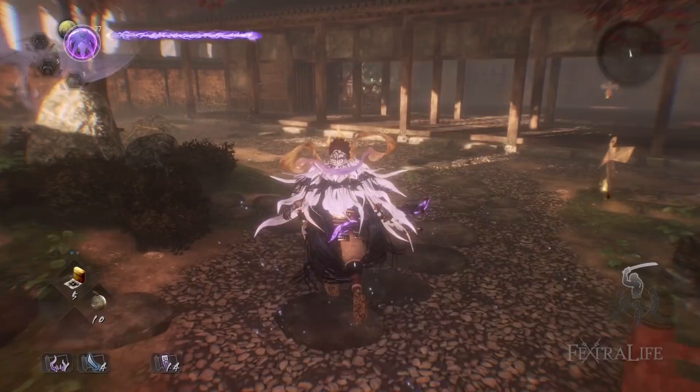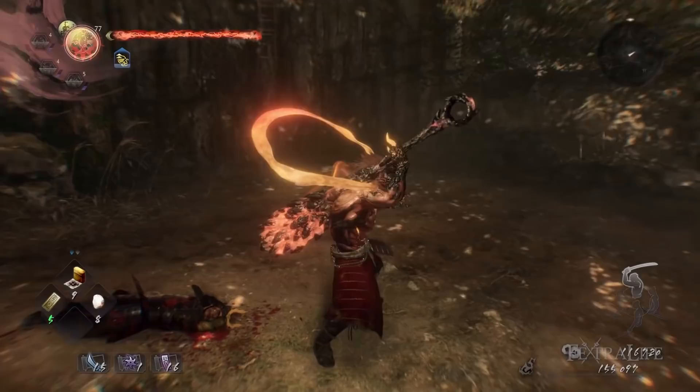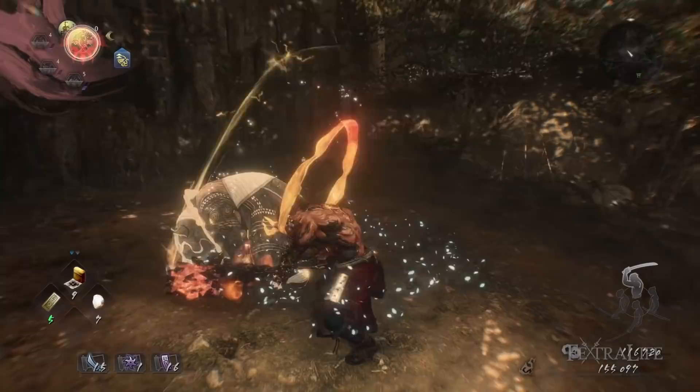No matter what Guardian Spirit type you use, you'll need to get your Amrita gauge to 100 in order to shift. You can summon your Guardian Spirit in Yo-Kai form by pressing Triangle and Circle, and each Guardian Spirit has a unique effect. You cannot spam it at will, however, because using your Guardian Spirit hastens your return to human form, as will blocking, dodging, attacking, and being hit — in addition to the gauge draining over time anyway.